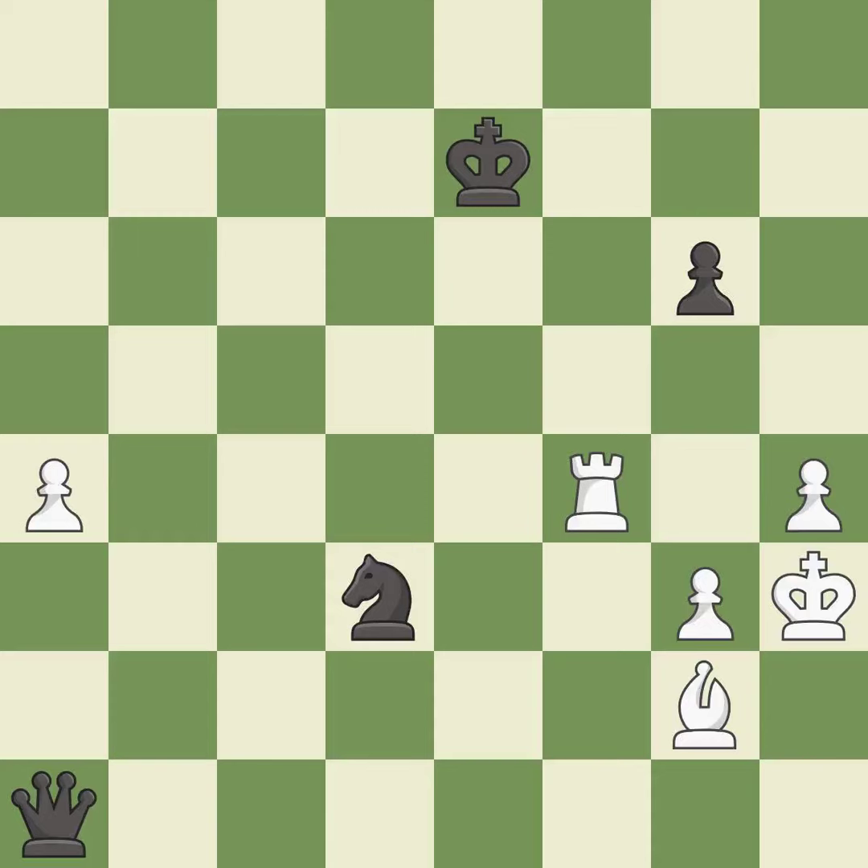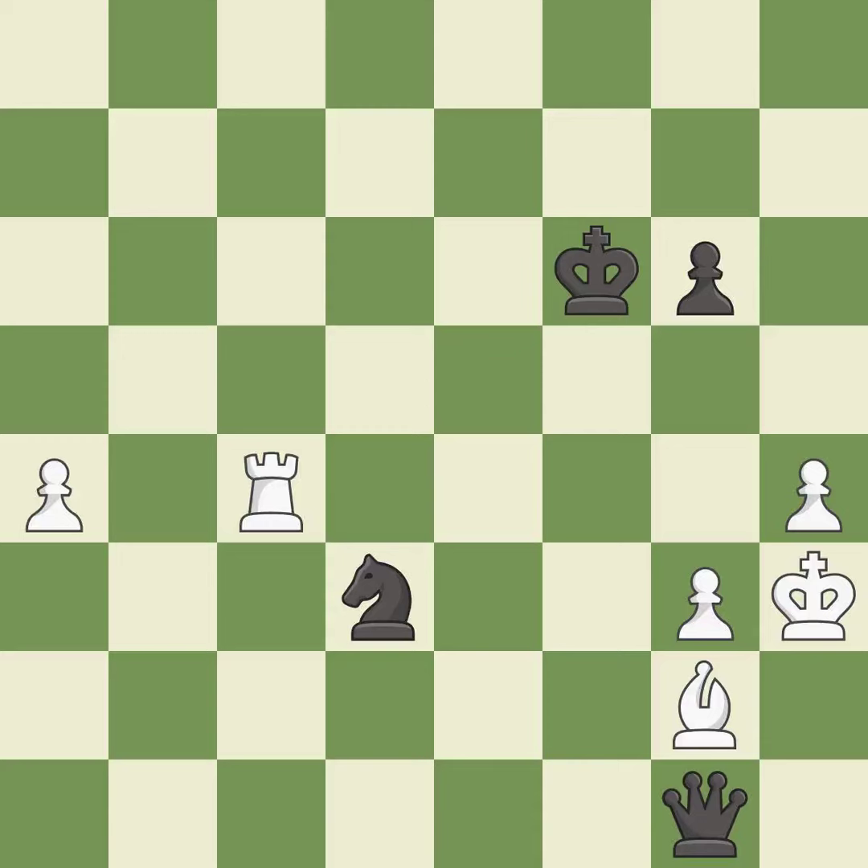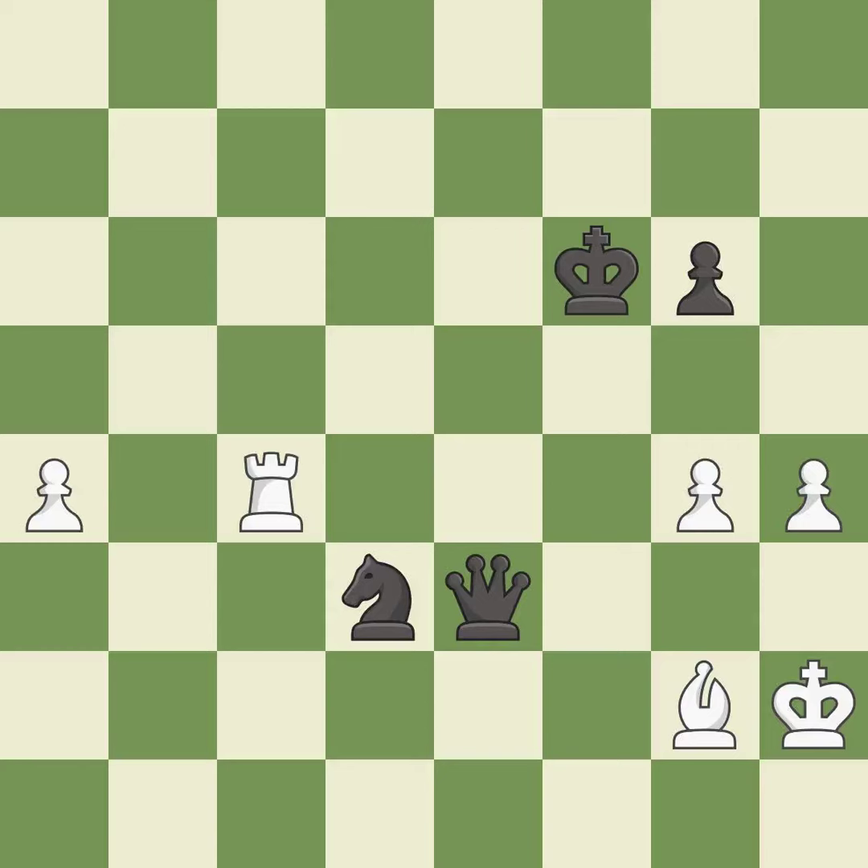This moves the rook to safety — it is best. This evades the check from the rook — it is excellent. A solid choice — it is excellent. This threatens to play checkmate — it is excellent. This loses a pawn — it is an inaccuracy. This is the way to win a pawn — it is best. This steps away from the checking queen — it is best.